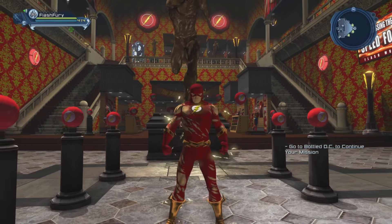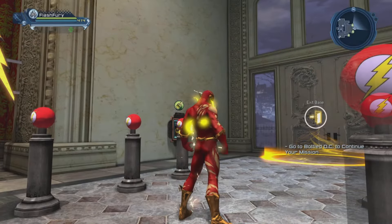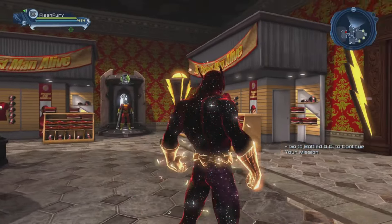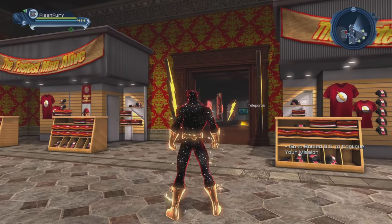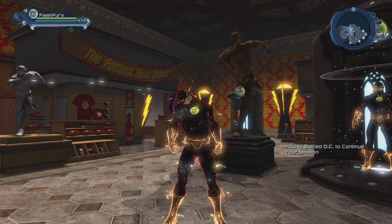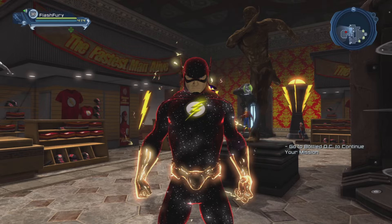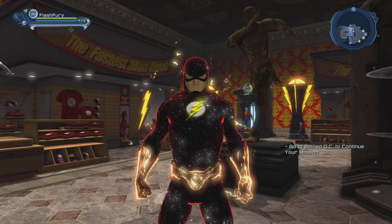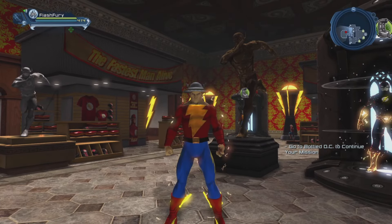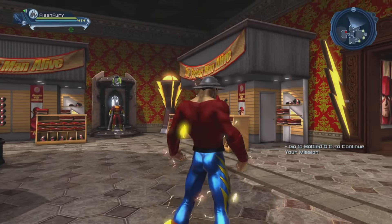And next we have the Flash. We pretty much have an embarrassment of riches to recreate the Flash. Personally I kind of like to recreate a cosmic version of the Flash, but getting those materials at this point — like in the case of the cosmic material — it's pretty much impossible to get. And even the Phoenix material is very expensive on the Boost to Gold vendor. And of course there is the original Flash, Jay Garrick. We can make a pretty good version of Jay Garrick in the game.